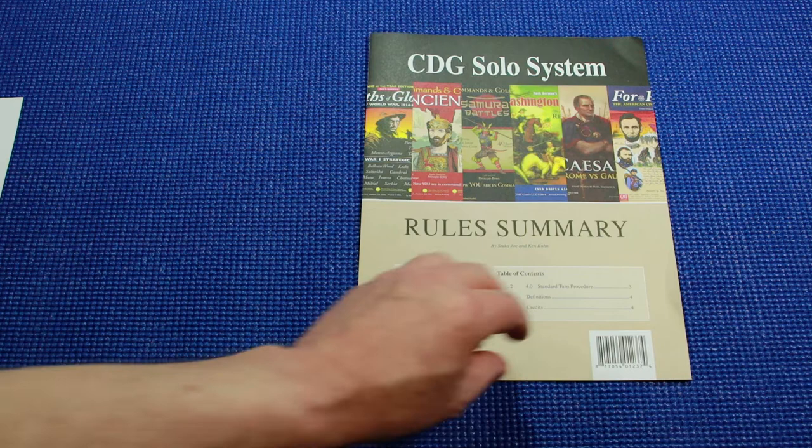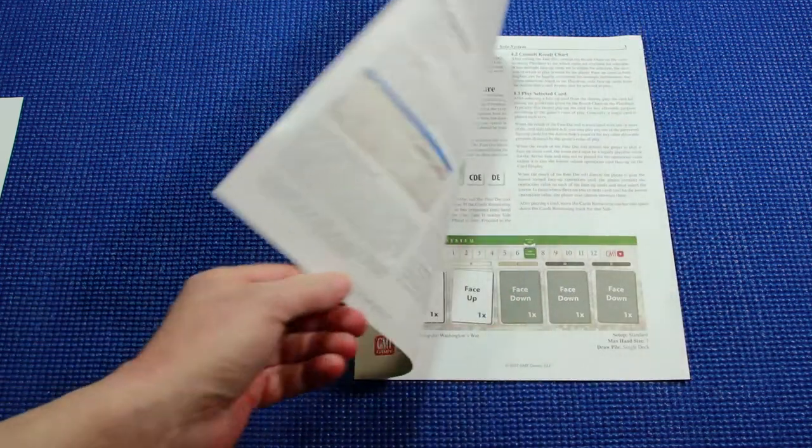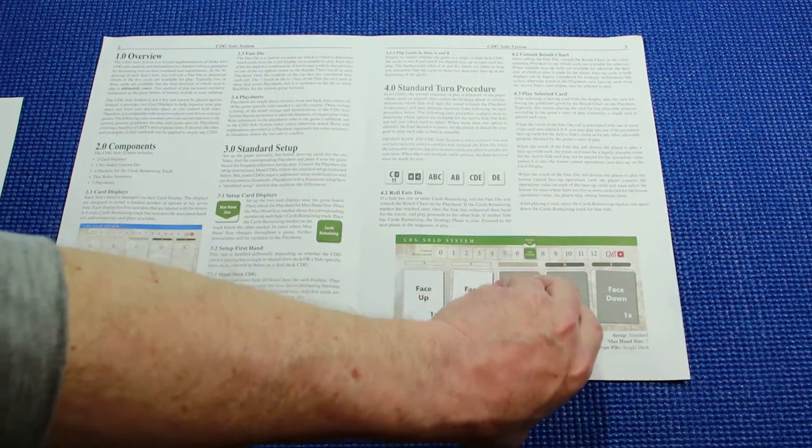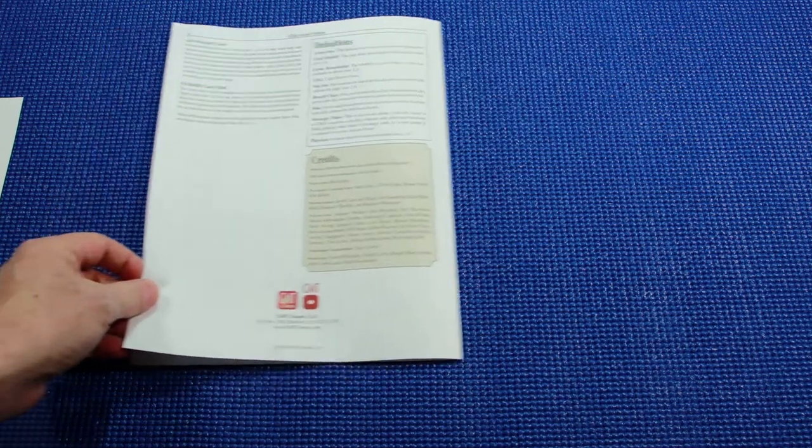The rule summary provides the player with the system basics, while the custom play sheets address the game-specific rules, including tailoring the fate die results and modifications that are needed to adapt to any unique game rules.